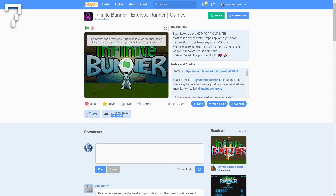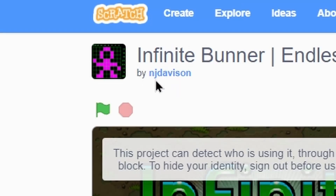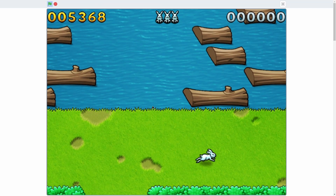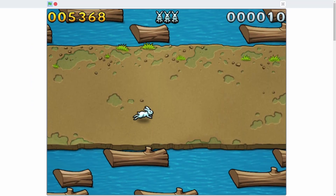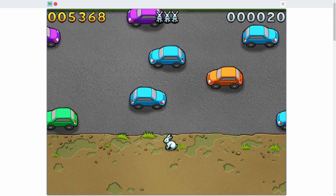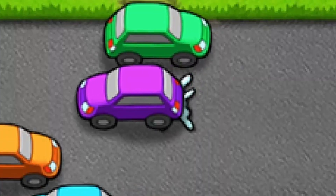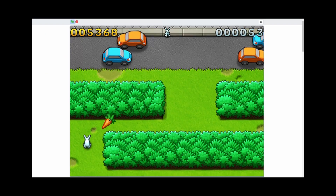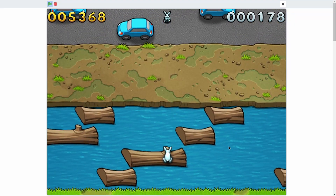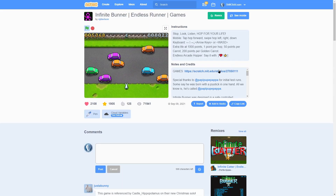Number seven on our list is called Infinite Bunner by NJ Davison, and it is so cool. It's a Crossy Road type game — it actually is like the real Crossy Road. It actually has all the generation and everything. It's randomly generating rivers, and here's a really big street to cross. There are even trains that'll go by, bush generation, and there are some fast-moving cars. I really like this game.